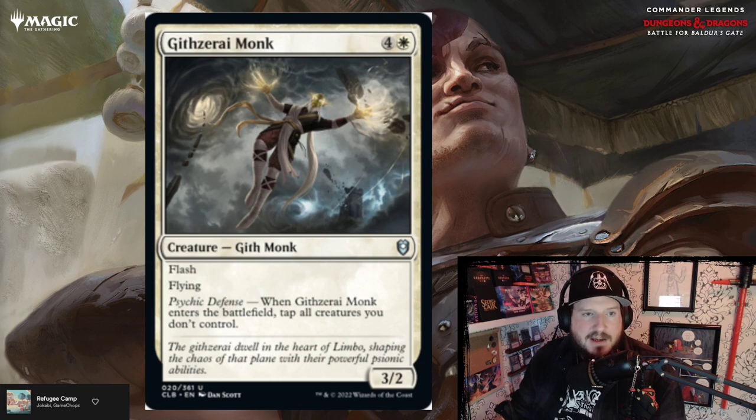Githzerai Monk — probably a cooler way to pronounce that. Four and a white for a 3/2 Gith monk with flash and flying. Psychic Defense: when Githzerai Monk enters the battlefield, tap all creatures you don't control. Holy shiza! That is above par — five mana flash creature that taps everything, and it's flying. That's pretty great.